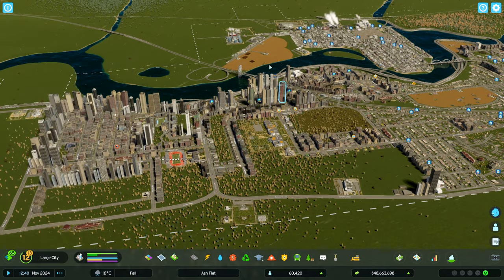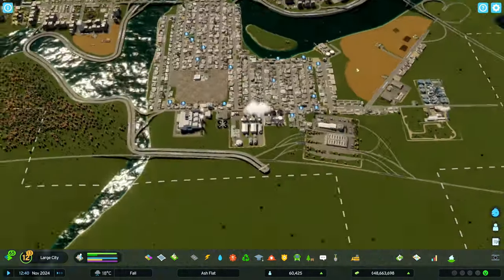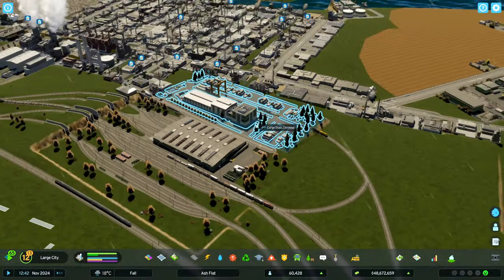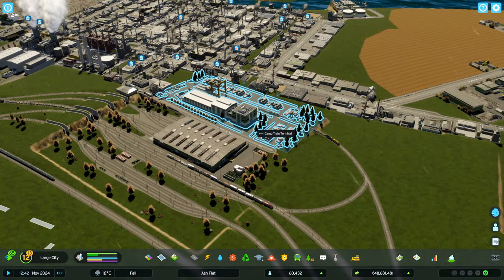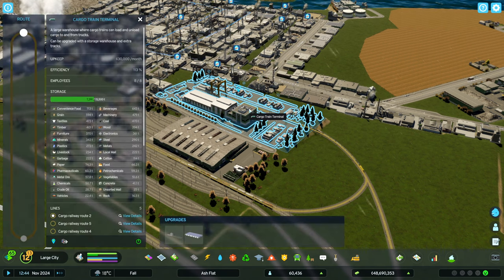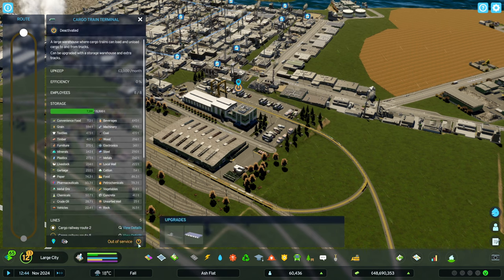The next question: if you're having this issue, do you have a cargo train terminal? If so, there are two ways we can go about this and we're going to see if they work for you. First thing - take this thing, shut it down.